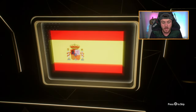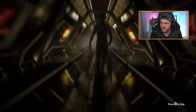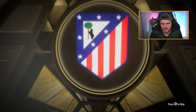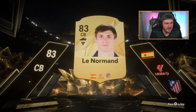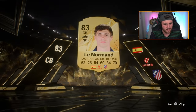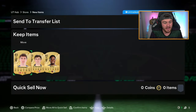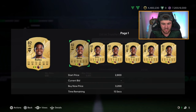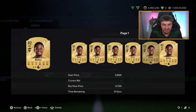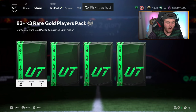Last pack of day two — can we get a walkout? No walkout. It's gonna be a center back from Spain. Are there any good Spanish center backs? I don't know if there are any good gold Spanish CBs this year. We've also got Leon Bailey — cheap but actually genuinely pretty good in game. I was using him in a cheap squad builder earlier and he's really quick. That is a very bad pack unfortunately.